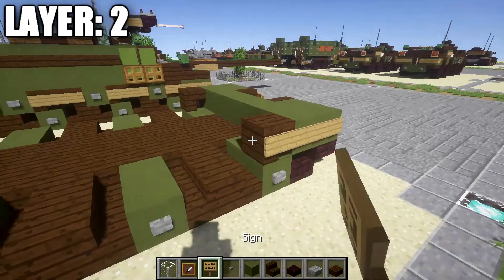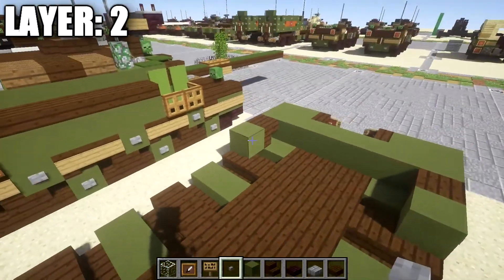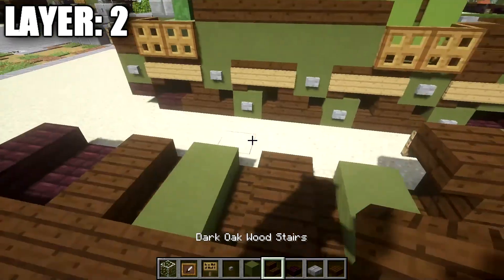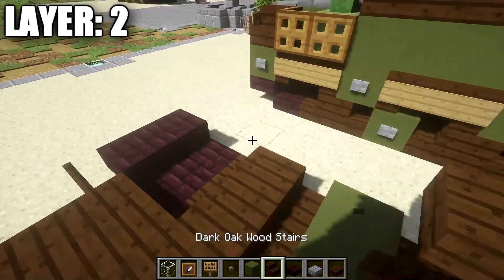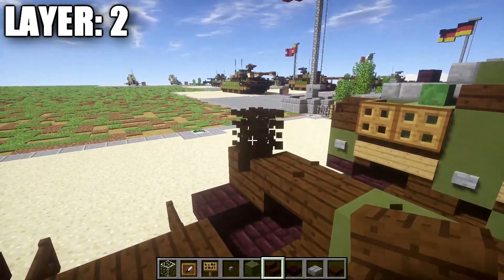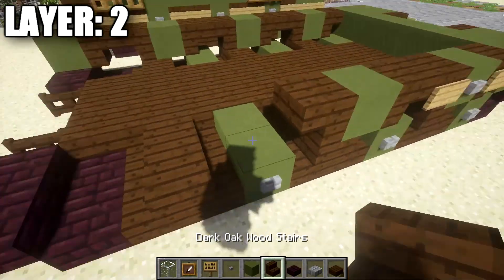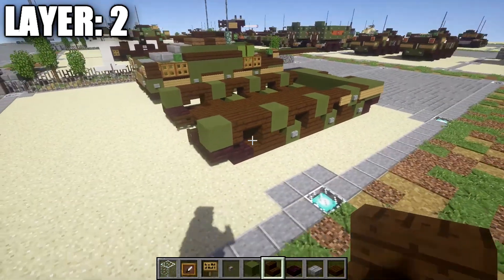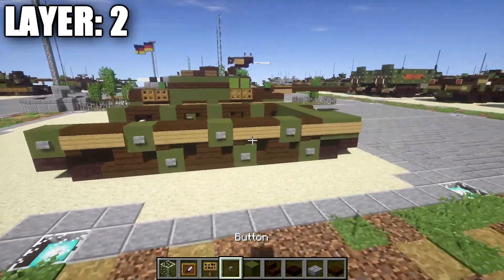We want to place down a sign here on the side of the upside-down stair on both sides, then a green hardened stained clay block on both sides, a stone button on both sides. Then place down a dark oakwood upside-down stair coming off that green stained clay block, with a sign on the side of the stair again. We're going to repeat this alternating pattern — upside-down stair, green stained clay block, upside-down stair — along the side, then copy the same thing over here on this side. Place signs along the sides of the stairs, then stone buttons on all these blocks.